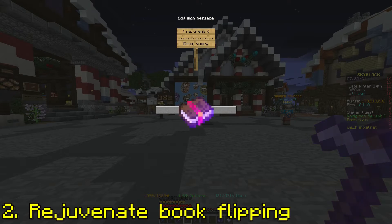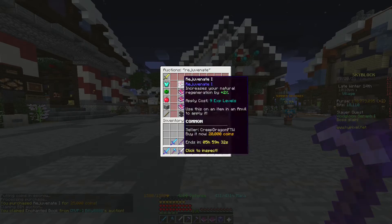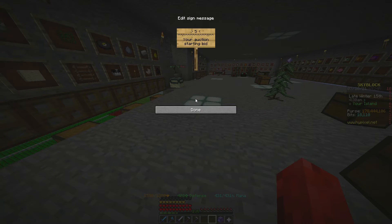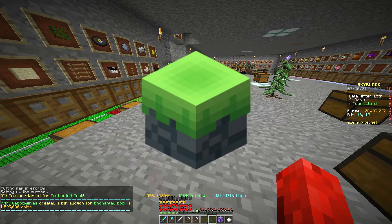The second method is crafting Rejuvenate 5 books. You do this by buying 16 Rejuvenate 1 books for a low price, which is around 10k, or 20k if it's on the auction house, and sell the Rejuvenate 5 books for lowest BIN on the auction house. This flip is recommended because Rejuvenate books are cheap and it's a very common drop from dungeon chests, so people just throw it on the auction house for any price without much thought.